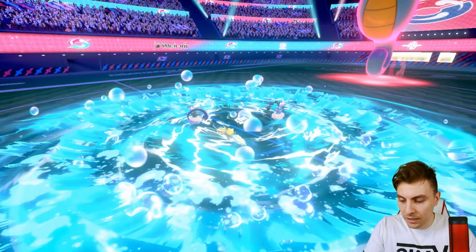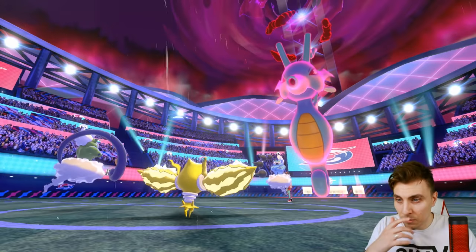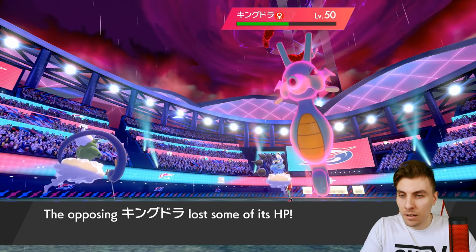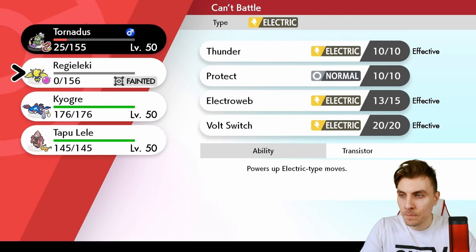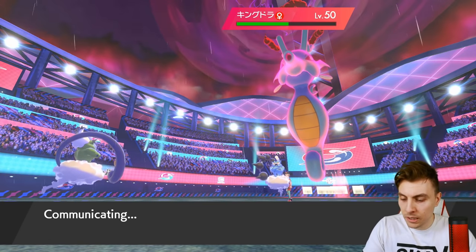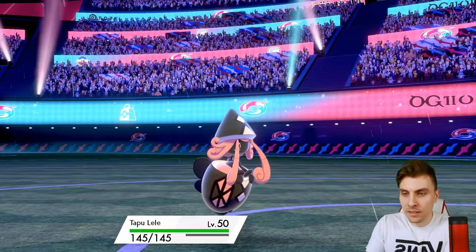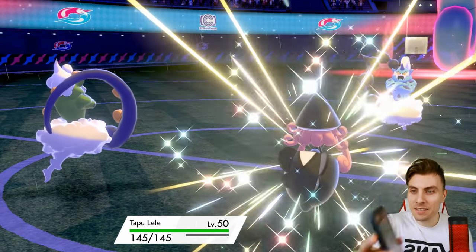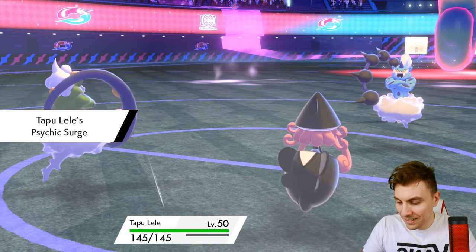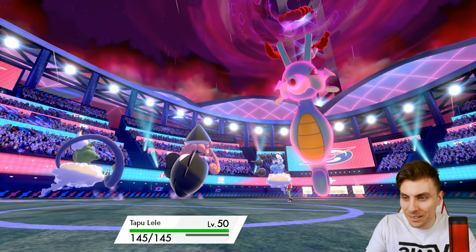Getting rid of Regieleki — that's fine. We bring in Lele and can nuke the Kingdra. Might be worth even Dynamaxing to be honest. We get Kyogre in, get Lele onto the field, and go Moonblast into Kingdra. Still trying to sort out the basket issue but not going through — getting that message again.